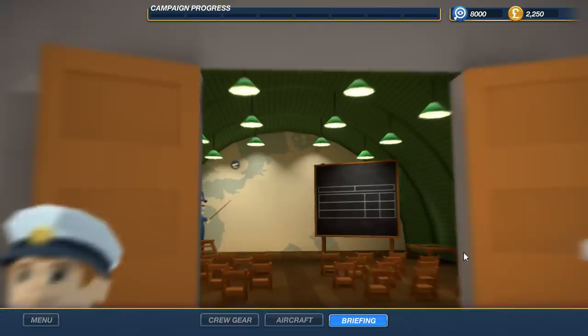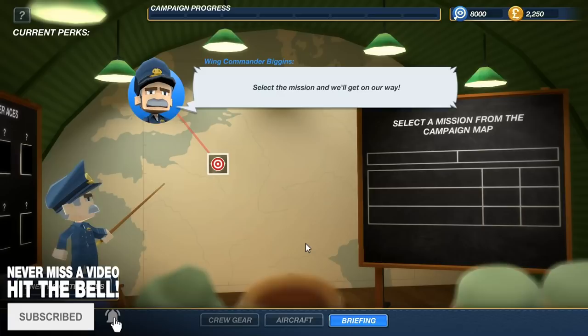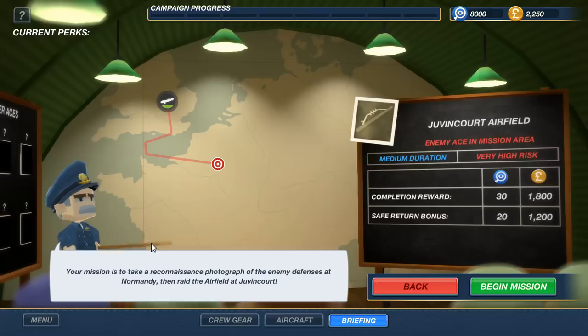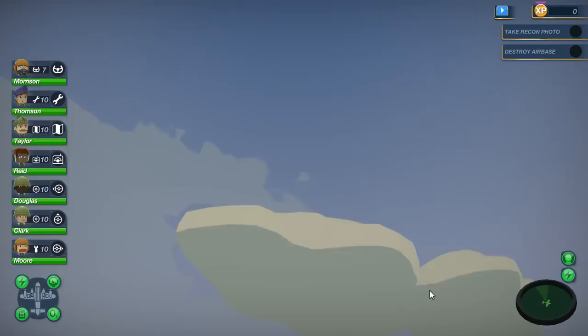So now we're gonna go to a mission. This is a demo, this is the first time I've played it, but Bomber Crew is gonna be all about us as a bomber crew - this is basically the FTL of World War Two bomber aircraft. Select the mission. This is a medium duration, very high risk - enemy ace is in the mission area. If we complete it we get 30 pounds, and there's also the safe return bonus. Your mission is to take a reconnaissance photograph of the enemy defenses at Normandy, then raid the airfield at Juvencourt. Let's go ahead and begin the mission.